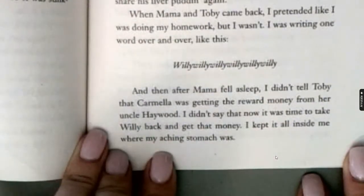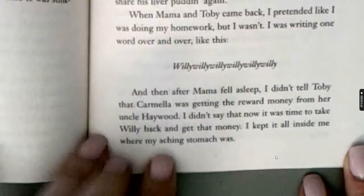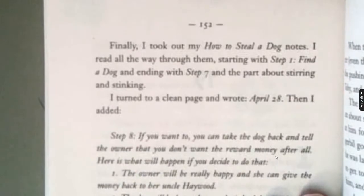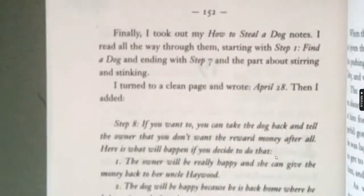And then after Mama fell asleep, I didn't tell Toby that Carmela was getting the reward money from her Uncle Haywood. I didn't say that now it was time to take Willie back and get that money. I kept it all inside me where my aching stomach was. Finally, I took out my How to Steal a Dog notes. I read all the way through them, starting with Step 1, Find a Dog, and ending with Step 7, the part about Stirring and Stinking.